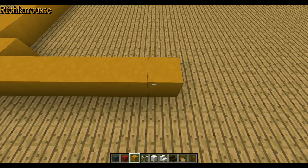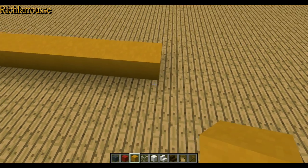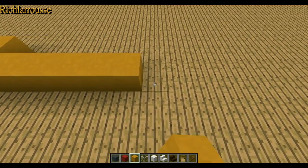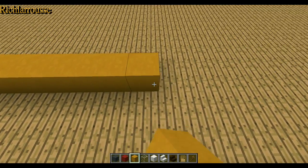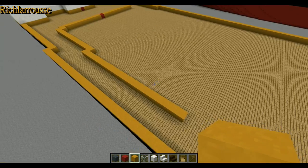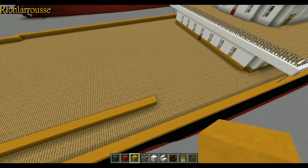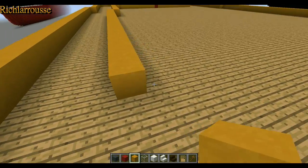So counting: one through thirteen for the first section, and then one through twenty for the next. At the end of the 20 you want to build two, like so. And then you want to build the front wall — I'll build it 11 inwards, counting one through eleven. Plus a colour block down at the centre, like so.